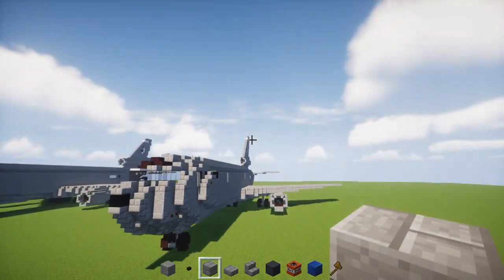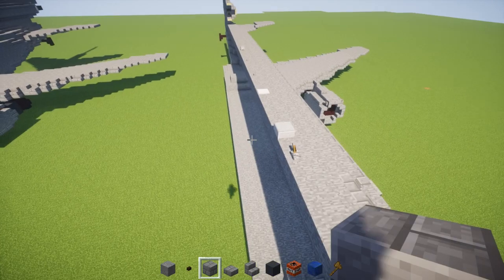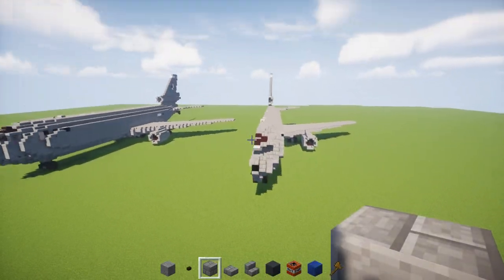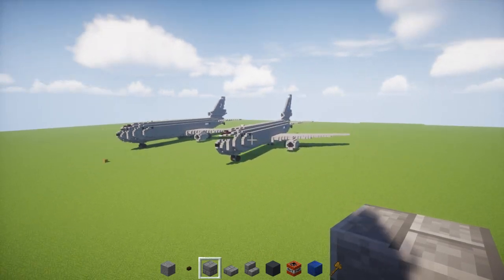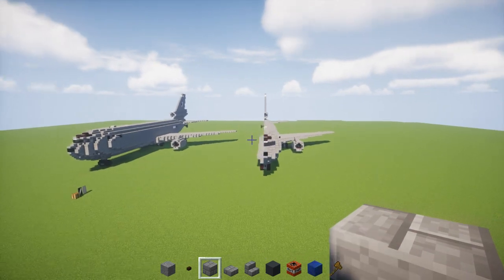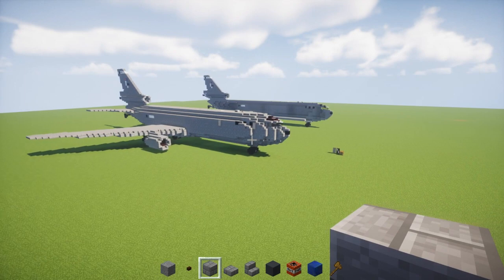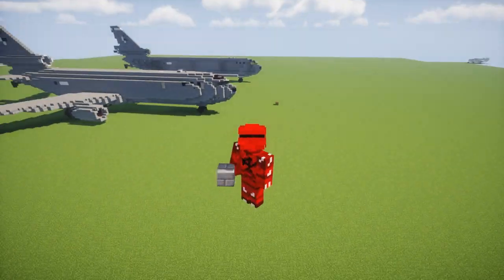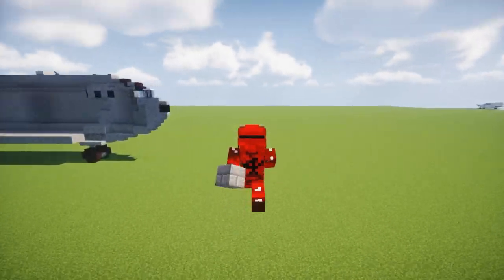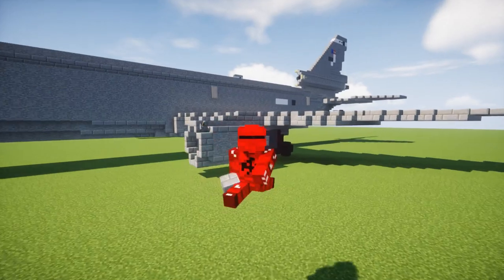This is like half of the aircraft — I kind of made some part of the other half too, so you just have to copy it towards the other side. But yeah, that's pretty much it on how to build the McDonnell Douglas KC-10 Extender aerial refueling tanker in Minecraft. Thanks to Mickalbaka for the original design. Like this video and hit that like button down below because it helps grow the channel, and subscribe if you haven't already — I'll be uploading more videos like this in the future. See you guys next time, bye!